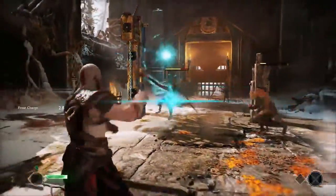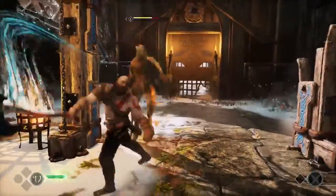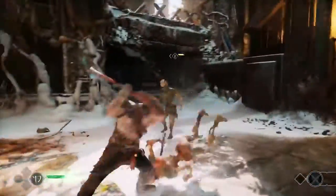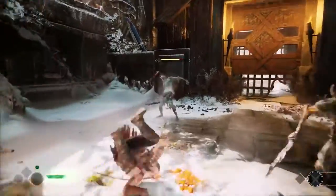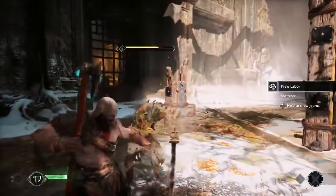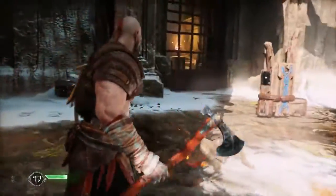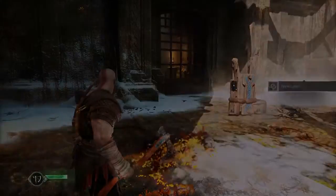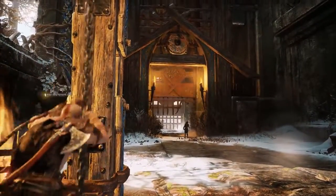I was talking to Corey Barlog — he's the creative director at Santa Monica — and that was exactly what they wanted: this weapon, the Leviathan Axe, to have a weight to it. And I say mission accomplished. I see a chain over there to the left. They are not toning down the brutality of this game, that's right. So here's that chain your eagle eye caught.